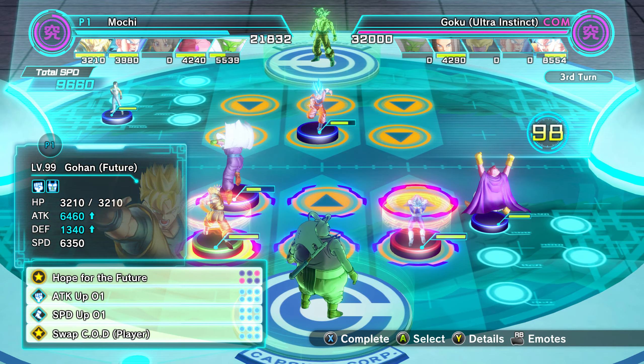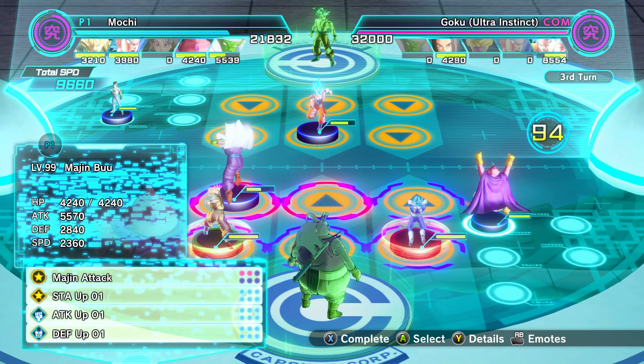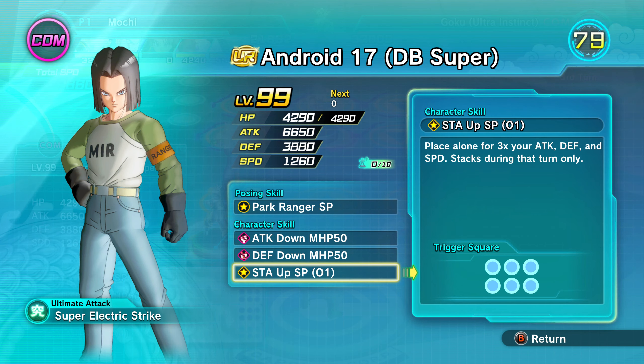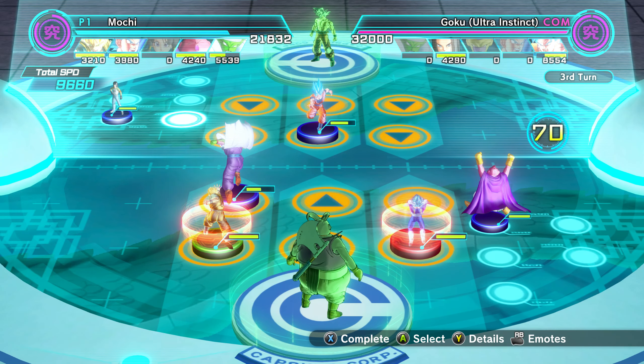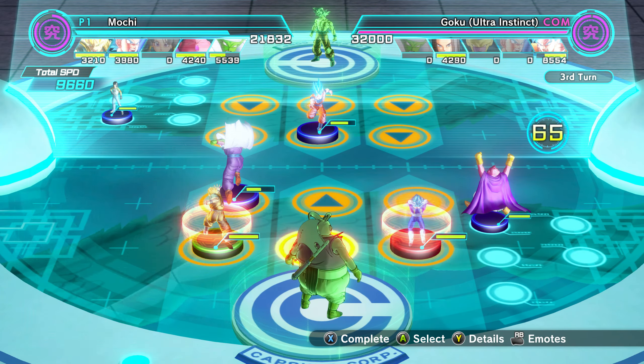I should have just put Boo out there — I would have at least gotten 700 to the defense. It doesn't make any sense to me that both of his variants only have one trigger square in the back middle, yet the devs said, screw the player — give him a stat up SP01, then give a times three multiplier to all three stats, and give him an ultimate trigger square. Like, what is that? That is quite unfair if you ask me.